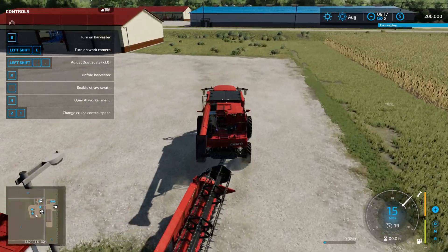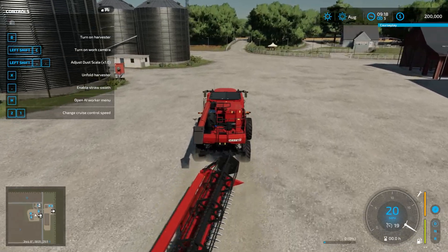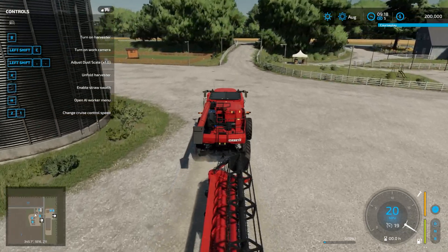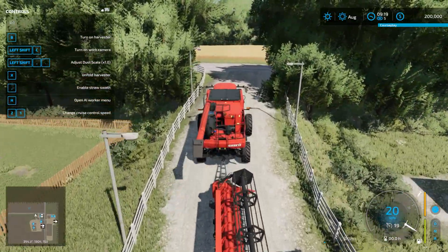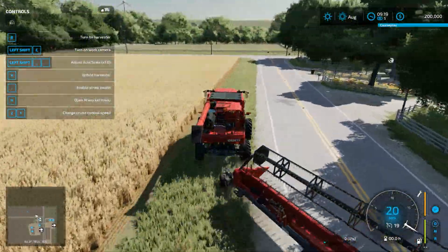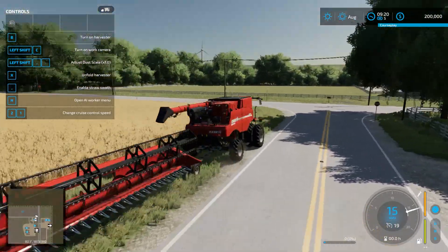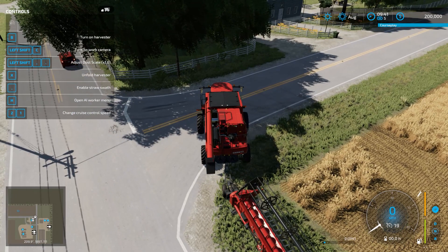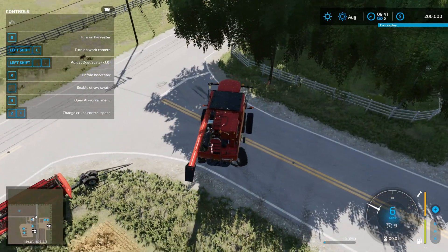I am headed to field 10, which is right out here. Now I have started fields both ways — at the corner and a little ways in. I like the corner better, but it doesn't always work very well when I do that. After actually setting all of the settings I thought I had already set...